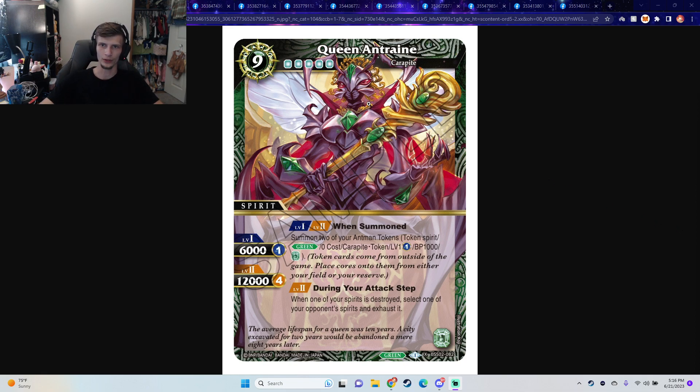First we have Queen Ant-Rain. When summoned, summon 2 of your Ant-Man tokens. So just one place, you get two more bodies, which — considering that these don't have summoning sickness — it's pretty scary. We'll see when set 2 comes out.